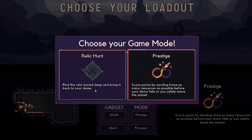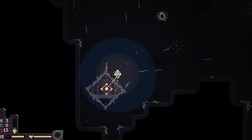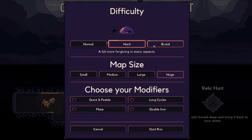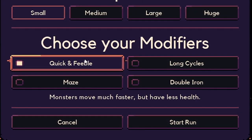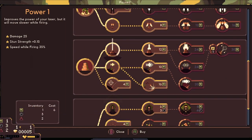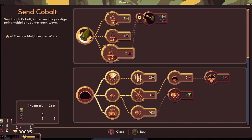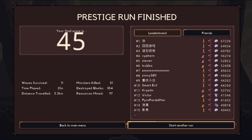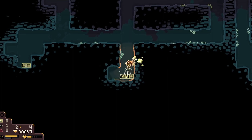The last option is which mode to choose. Relic mode has you traverse underground looking for a relic, and the game ends once you find it or your dome runs out of health. You can also adjust difficulty, map size, and add modifiers like quick and feeble, where monsters move faster but have less health. Prestige mode is an endless game where you send as many resources back to your home planet as possible before your dome falls or you leave. It's much harder and feels like resources are more limited than a normal relic hunt run.